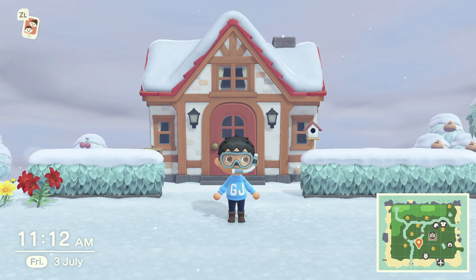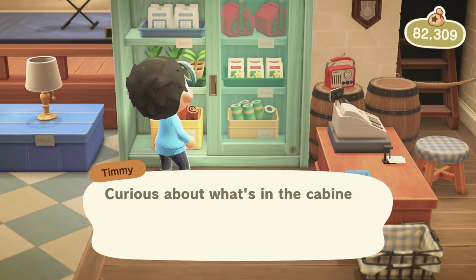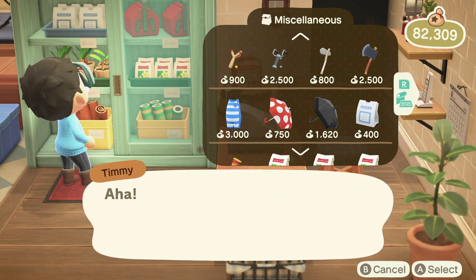Once you've grabbed your snorkel, then what you want to do is head down to Nook's Cranny. There you can buy yourself a wetsuit. Be sure to check every day as there will be different designs.